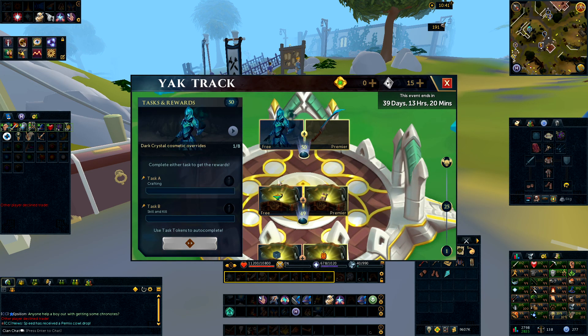At number 50 you will get the Dark Crystal Cosmetic Override, the Dark Crystal Two-Handed Sword, the Cadaceous Stag Pet, a Large Protein, a Huge Supreme Star, a Large Caduceus Bag, 2,000 Oddments, and a Huge Smouldering Lamp. To complete it, you have Crafting or Skill and Kill — for me it's going to be Crafting because it will be faster. But if you saved your skip token until this point and don't want to do either, use it on that one.